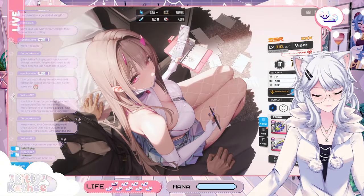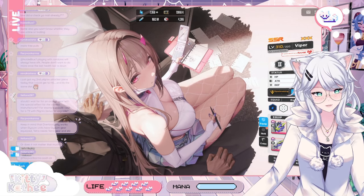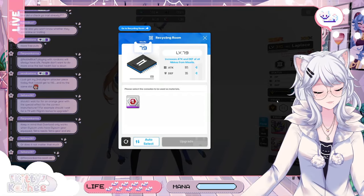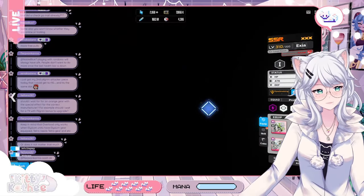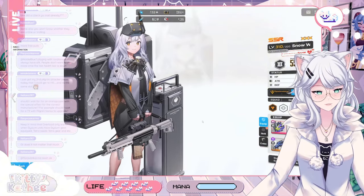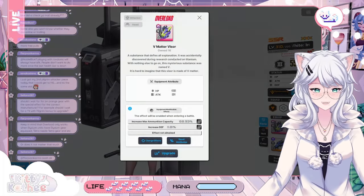Now the important thing to know is that you can only do that with tier 9 items that are of the same manufacturer as the character. So for example, for a Pilgrim character, you're going to need a tier 9 item that is also Pilgrim and of the same class — otherwise you can't equip it. And then you can get those special stats.